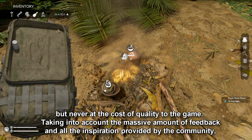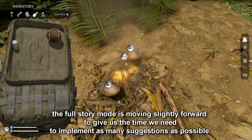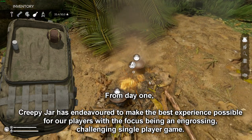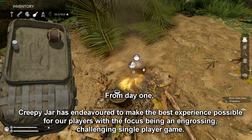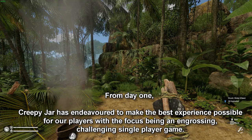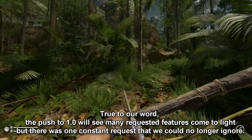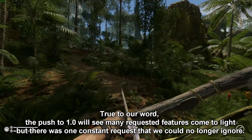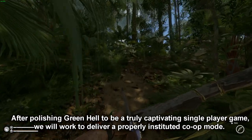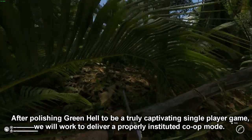Taking into account the massive amount of feedback and all the inspiration provided by the community, the full story mode is moving slightly forward to give us the time we need to implement as many suggestions as possible. From day one, 3PJR has endeavoured to make the best experience possible for our players, with the focus being an engrossing, challenging single player game. True to our word, the push to 1.0 will see many requested features come to light, but there was one constant request we could no longer ignore. After polishing Green Hell to be a truly captivating single player game, we will work to deliver a properly instituted co-op mode.